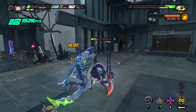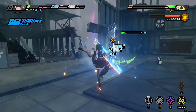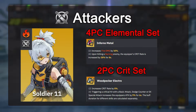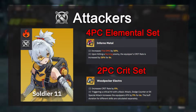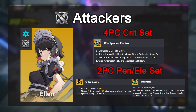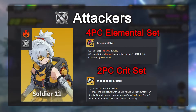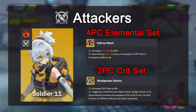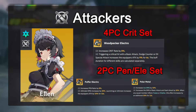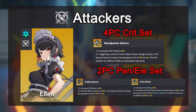I would recommend the following drive disc sets depending on the unit's role, but note that this set selection is highly dependent on team compositions. For attacker units, I would recommend the 4-piece elemental set, outside of ice attackers that would want to use the Woodpecker Electro set instead, as the ice set 4-piece effect is relatively weak. The remaining 2 pieces can go for either the Woodpecker Electro 2-piece set, as the 8% crit is pretty substantial, or if you are already using the 4-piece Woodpecker Electro set, you can go for Chaotic Metal for the penetration rate.